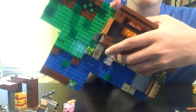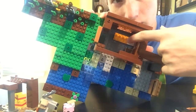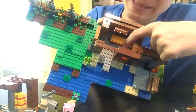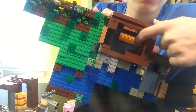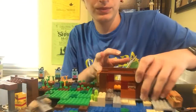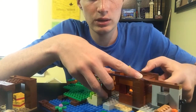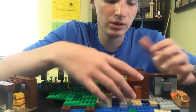Inside, we have a bed which has been dyed either yellow or orange — it's kind of in between. We've got a crafting table further in, and we've got several windows: one here, one right here you can barely see, and a couple in the back.